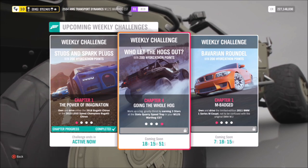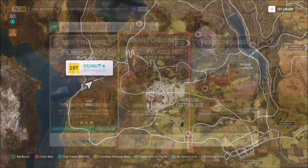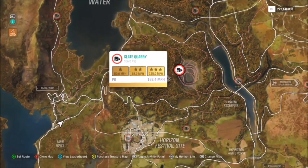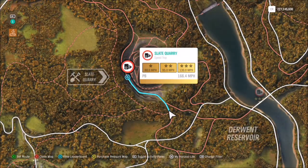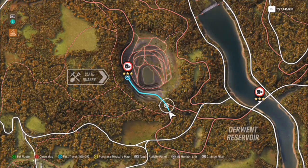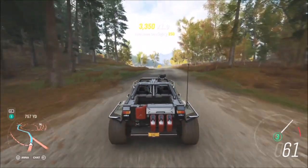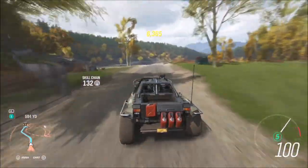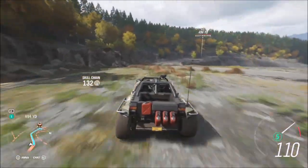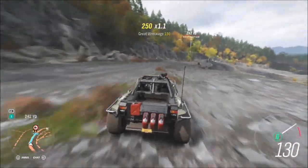The last challenge wants you to win 3 stars at the Slate Quarry Speed Trap. With the original engine this will not work because you will not get over the target speed of 130 miles per hour. I recommend starting to the south of the actual speed trap itself, as you can get a better high speed from that angle — it's less bumpy and there are fewer turns. Take a shortcut to the left of those trees and it will set you up nicely for the straight just after the bend.